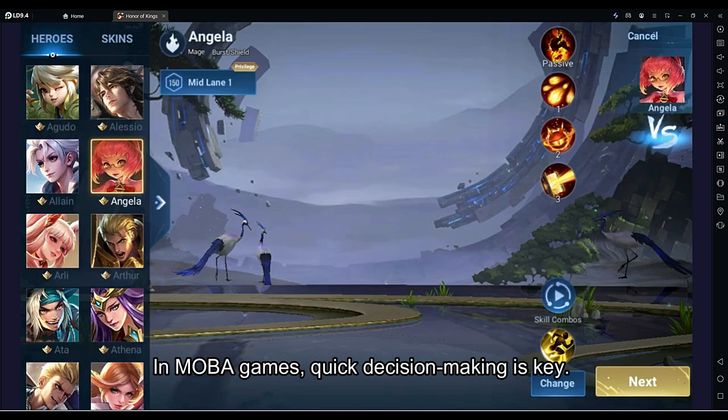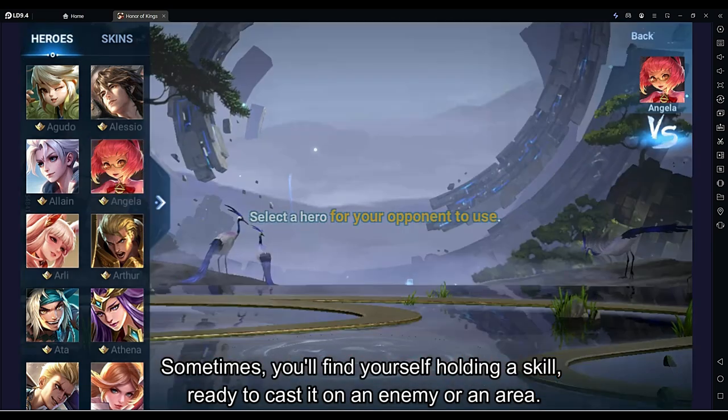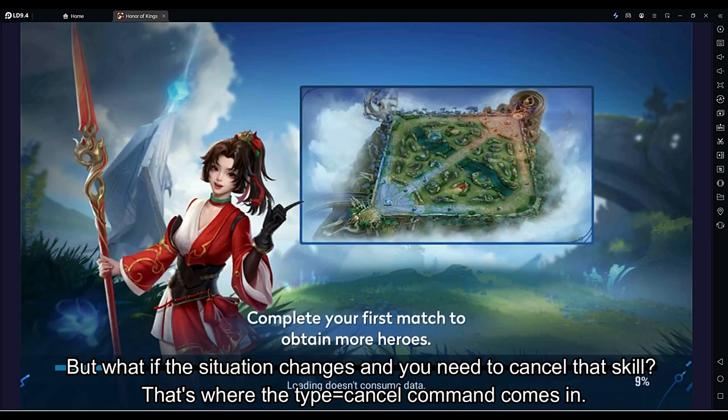In MOBA games, quick decision making is key. Sometimes you'll find yourself holding a skill, ready to cast it on an enemy or an area. But what if the situation changes and you need to cancel that skill? That's where the Type Size Cancel Command comes in.